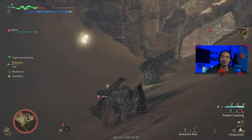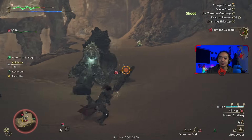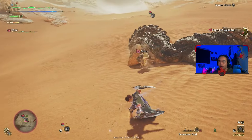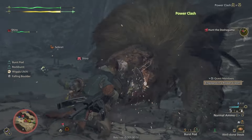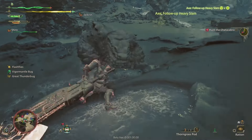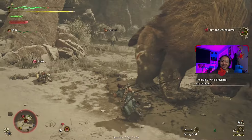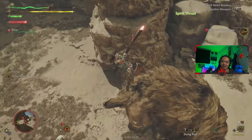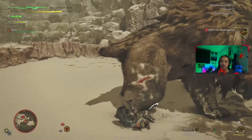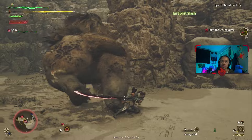Another thing that surprised me is that you can perform perfect dodges. I don't know if this is dependent on the weapon you're using, but I've done it with the dual blades and the bow and it is so satisfying to perform. On top of that, you can do perfect guards and perfect clashes, which makes me want to risk losing HP just for the sake of a cool parry or dodge. It gets my blood pumping nailing that perfect moment — and then I just end up dying. In terms of combat, it is still quite technical, and I can see how it will make someone new to the franchise feel awkward or think the controls are clunky.